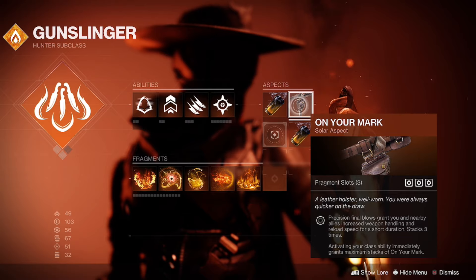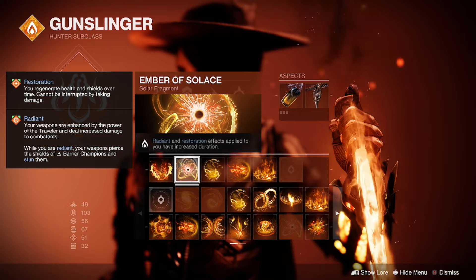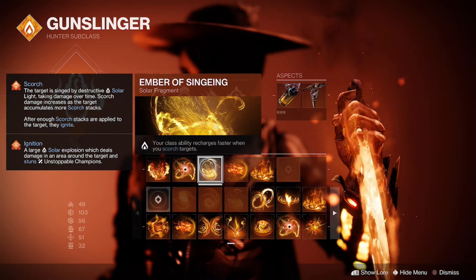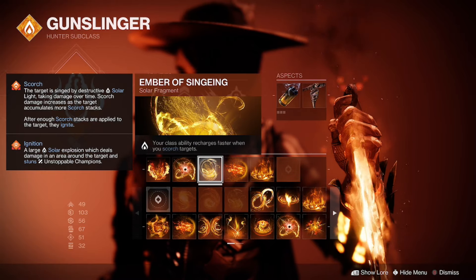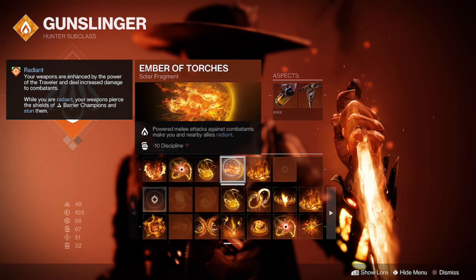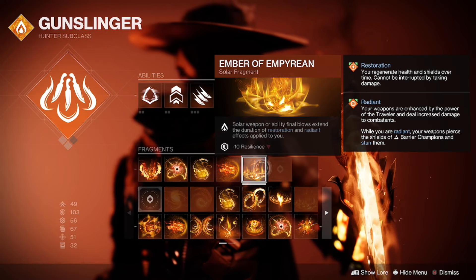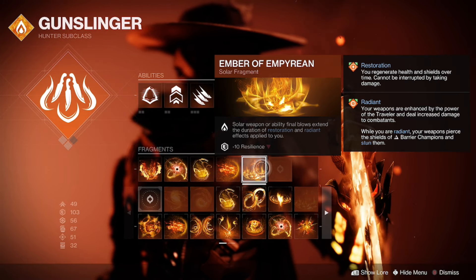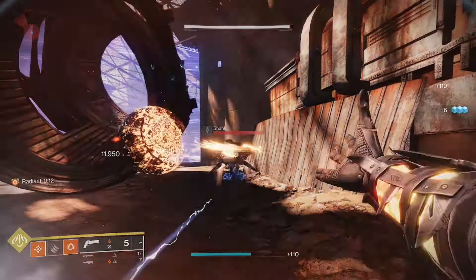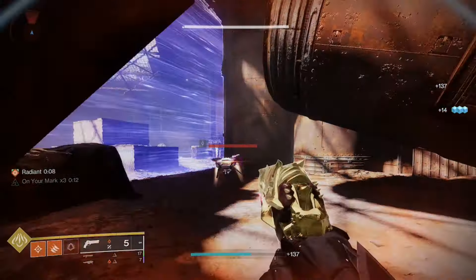For the other aspect I'm using On Your Mark. For fragments: Ember of Ashes to apply more scorch; Ember of Solace so radiant and restoration effects have increased duration; Ember of Singeing so your class ability recharges faster when you scorch targets — that's why incandescent works so well. Ember of Torches — powered melee attacks make you and nearby allies radiant, and while radiant you get melee energy back. Finally, Ember of Empyrean so solar weapon kills extend the duration of radiant and restoration.